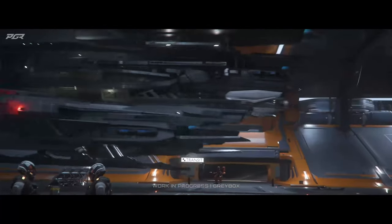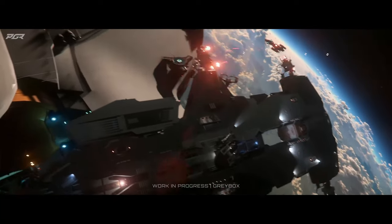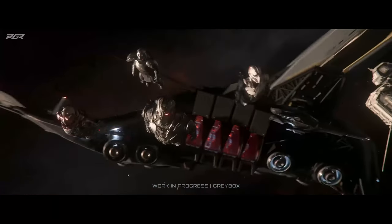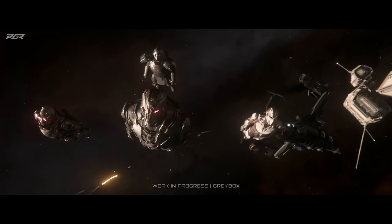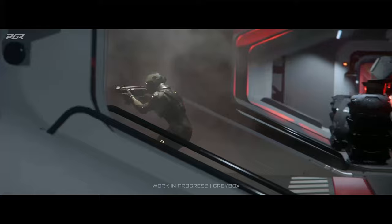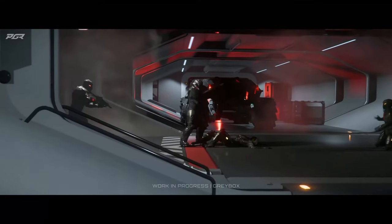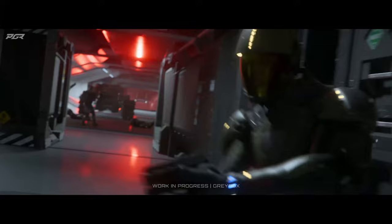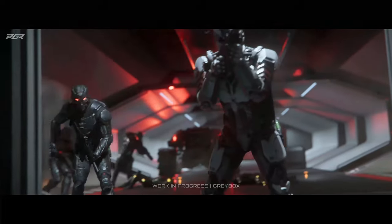The flight deck also sports two major hard points. If you choose to build your station in a lawless system, you take on the risk of being attacked by other orgs. Stations are too strong to destroy, so attacking orgs will be keen to breach and steal cargo and loot. Due to this, station owners will need to set up interior defenses, including blast doors and anti-vehicle and anti-personnel turrets.